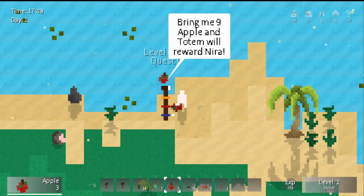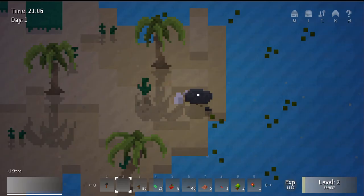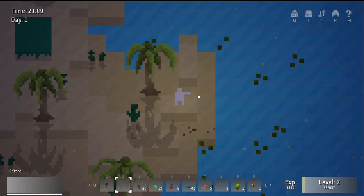In addition to building, gathering, and fighting, you can also farm crops, trade with traveling NPCs, ride non-hostile critters, and craft things like tools, weapons such as swords, bows, and guns, and of course, explore.